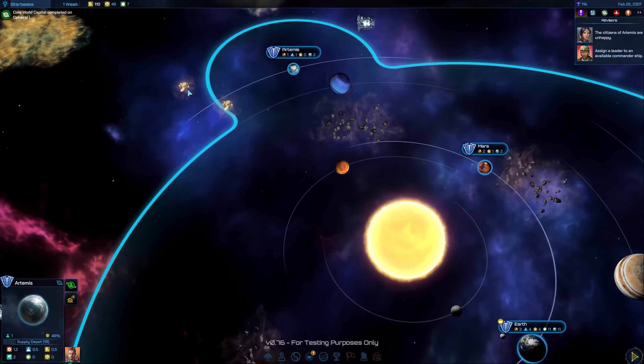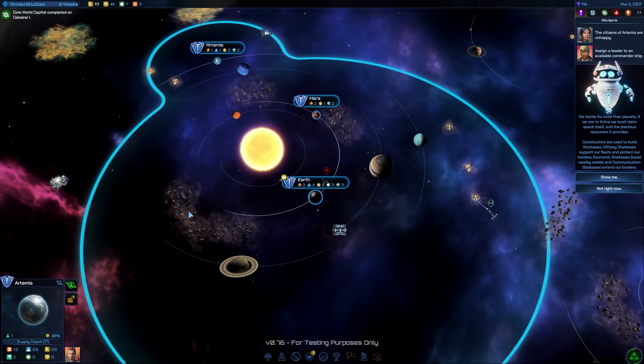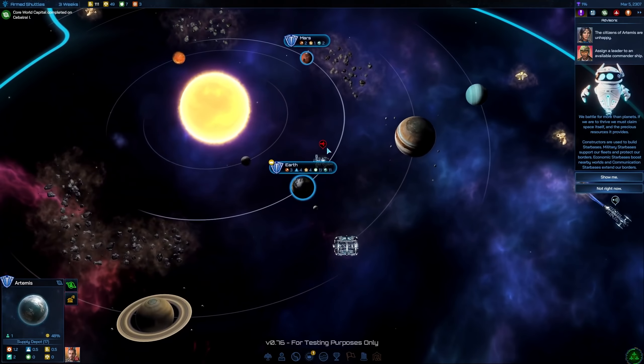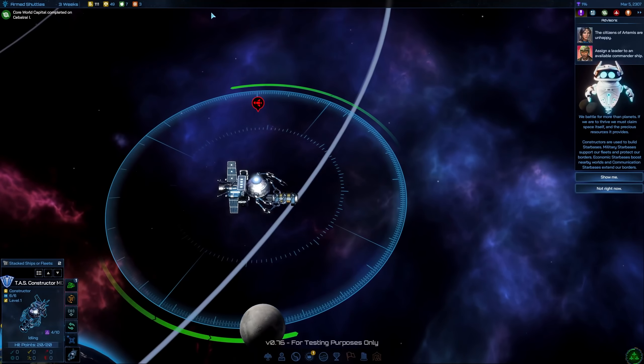Research complete — we have star bases now, and with that we also get some constructors up and running. Planetology allows us to build agricultural districts for food, even though we have a lot of food income right now. We could also go with entertainment districts, but let's go for planetology. Actually, let's change it to armed shuttles so we can start building ships — that's probably more important. We got our first constructor, and we're unlocking more things, including modules and upgrades for star bases as a new resource.